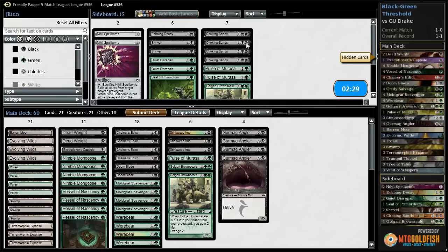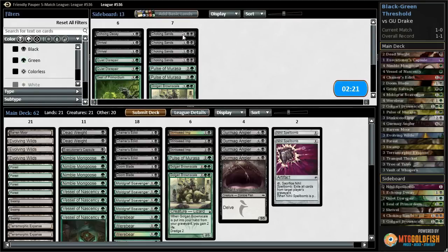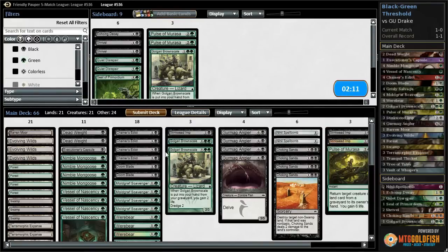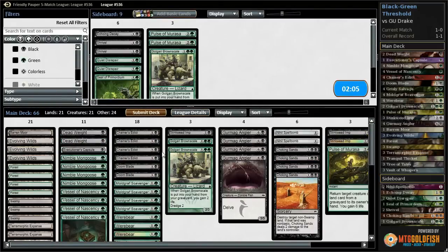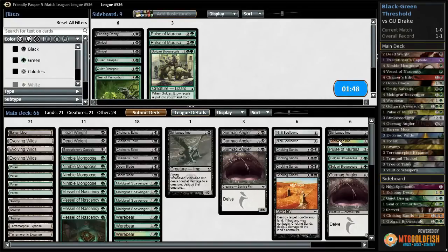Let's sideboard. Choking Sands could be interesting tech against all these lands that tap for multiple mana. Nighthaze Spelleater could be good against Mnemonic Wall. I'm going to go ahead and bring in the Choking Sands and see if I can blow my opponent out with that. I'm going to cut all the slow cards that I can - or most of them anyway. I want to keep my removal and I want to keep my mill cards, but the cards that don't really do anything else I want to get rid of. I guess I can cut one Angler since I'm cutting two of my Stinkweeds - makes it a little bit harder to cast. And we'll go with this.